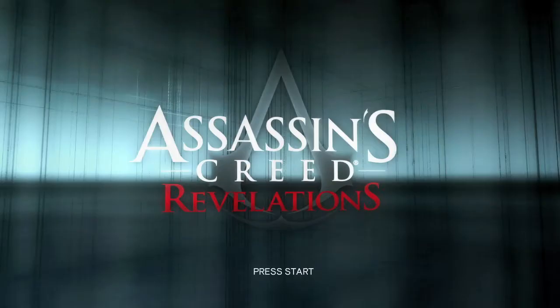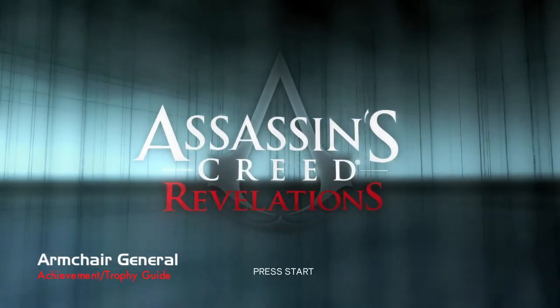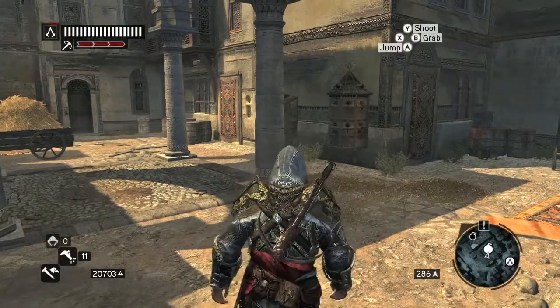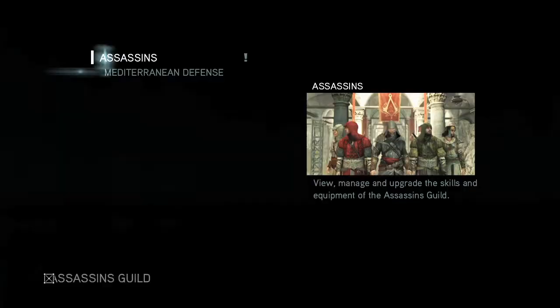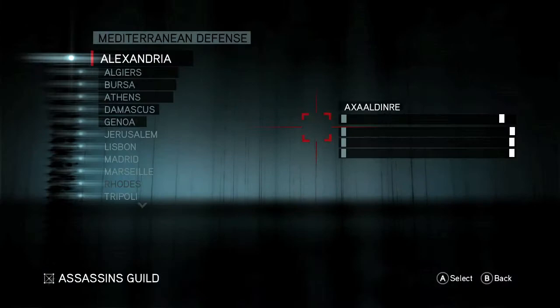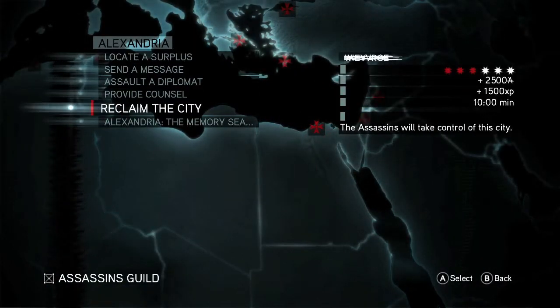Hey everybody, it's John here from VidGamiac.com. Here we are back in Assassin's Creed Revelations grabbing the Armchair General Achievement. You can grab this after Memory Sequence 3 Part 4 when you finally get to play your Mediterranean defense for the first time. They are labeled as the white bombs on your map, or you can find them in the Assassin Tower on the desk.